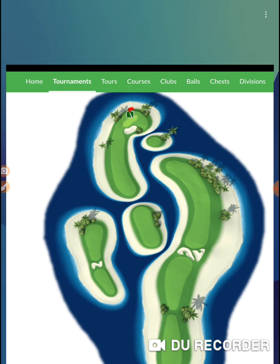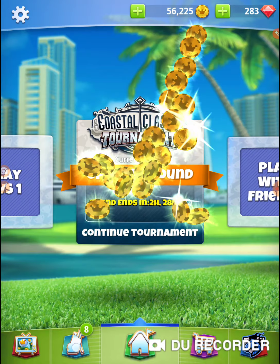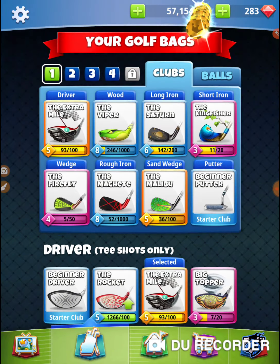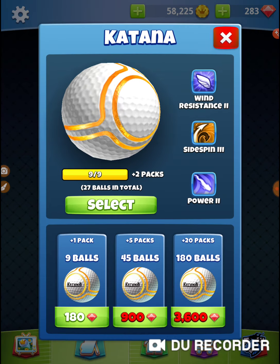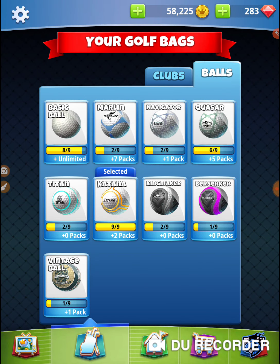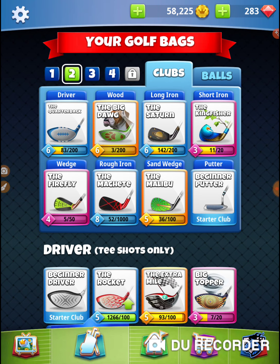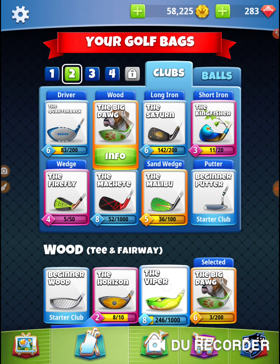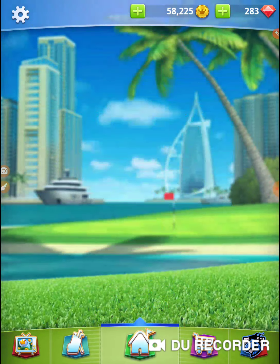I'm going to use my quarterback — excuse me, not my Viper, my quarterback. This is a long shot going in, so I need to bring a bigger ball, and the biggest ball I can afford to bring is a Katana. So I'm going to use my quarterback and a Viper. Everything else should be good to go.